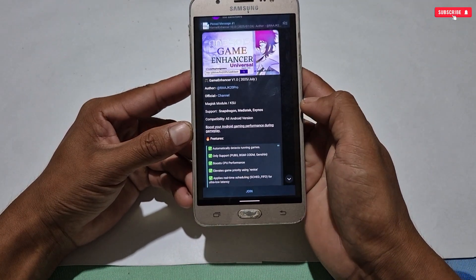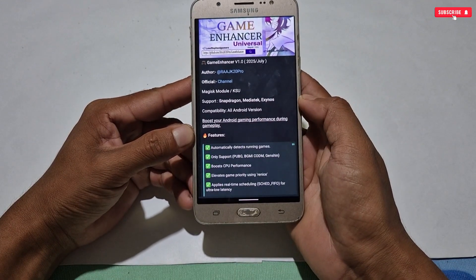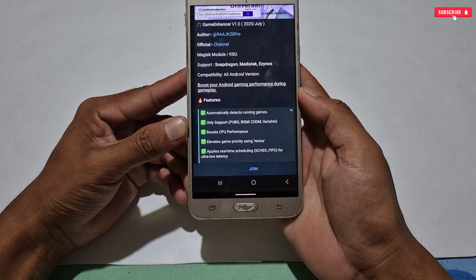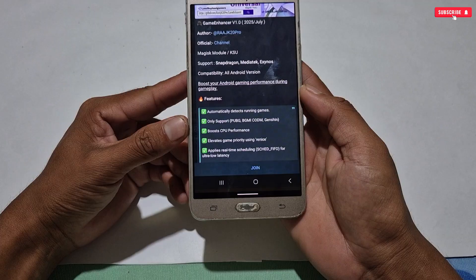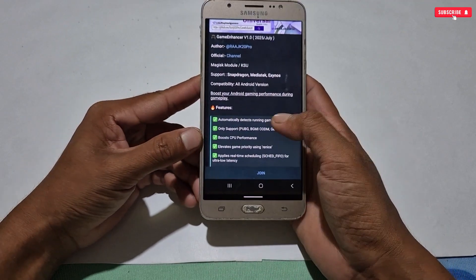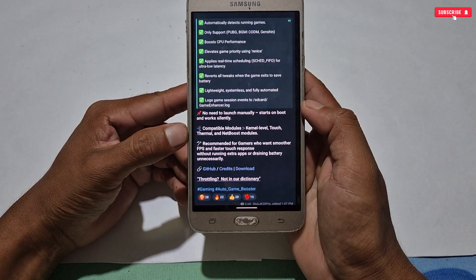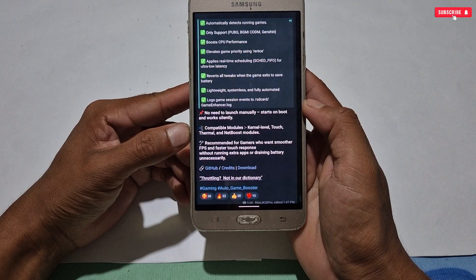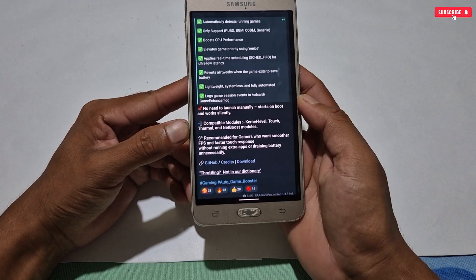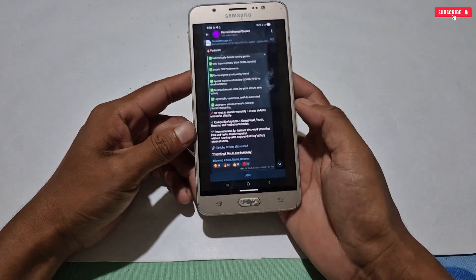Let me show the features of this module. This module will automatically detect running games, but it only supports specific games like PUBG, BGMI, CODM, and Genshin Impact — other games cannot use this module. It will boost your phone's CPU performance, elevate game priority, and apply real-time scheduling for ultra-low latency. This module is very lightweight, launches automatically, and is designed for smoother gameplay with faster touch and high FPS mode.